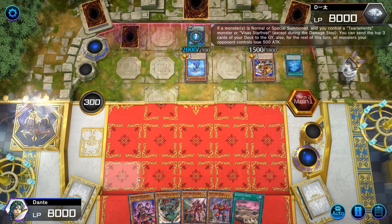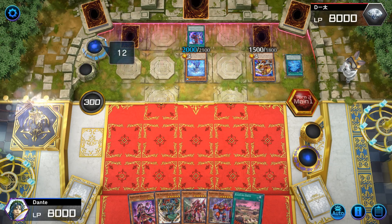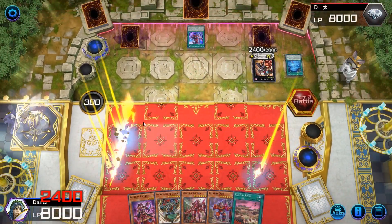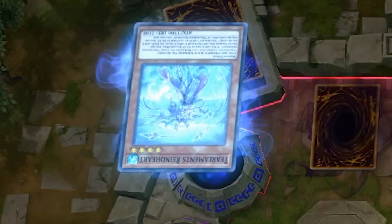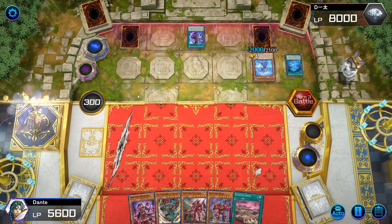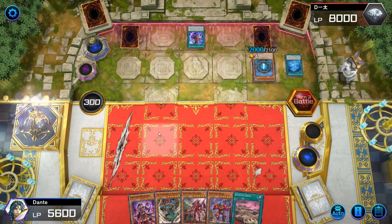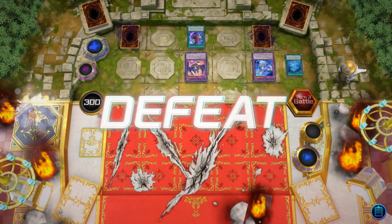He normal summons Mudora and mills three - he mills Keldo, and Fairy Tail Snow is also there, though that doesn't mean he gets game immediately. Using two Hit Masters going into Time Pendulumgraph. He attacks with Time Pendulumgraph and banishes it - then Rise Heart's effect activates allowing him to re-special summon it, sending Halfnyan. Things are not looking good now because he can use Rise Heart to send Halfnyan and fusion summon, and he also gets to play Fairy Tail Snow. I lose the game - this was the biggest gamble I've ever done and it didn't pay off.